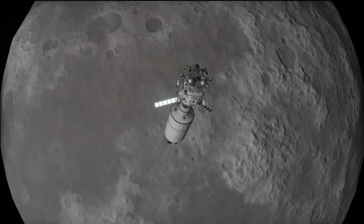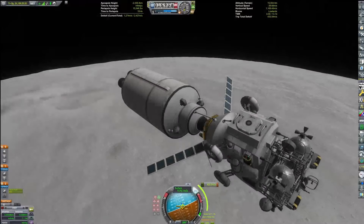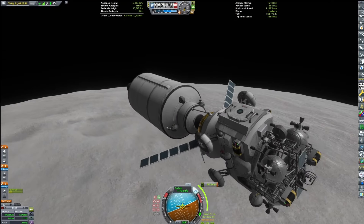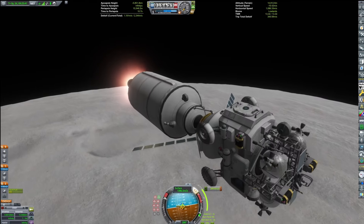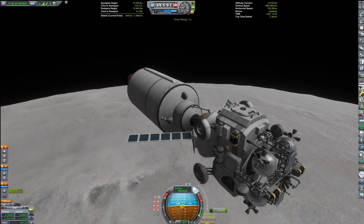As we approached the Mun, I realized I had set my thrust limiter way too low, but eventually that sorted out, and now we're at the Mun and start burning. Aiming for a 15km circular orbit, which went as planned.